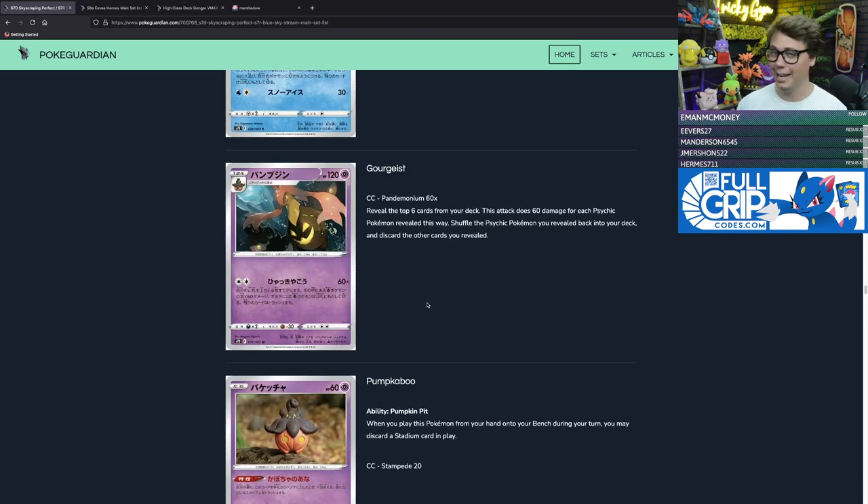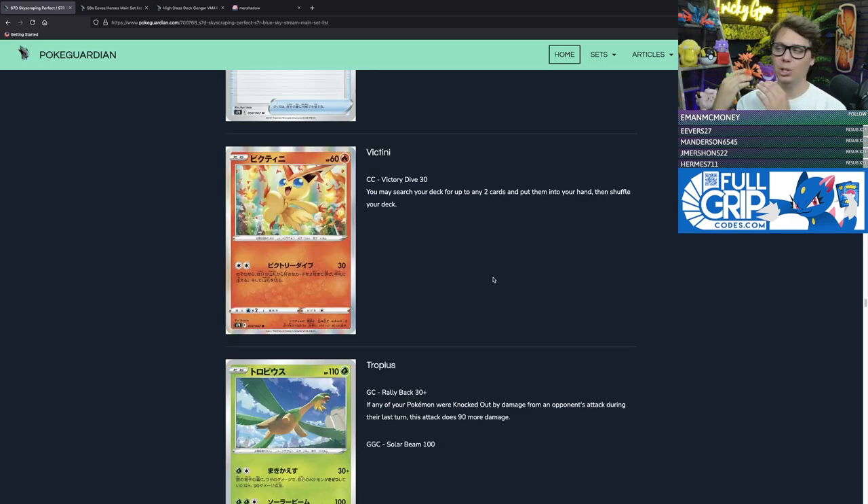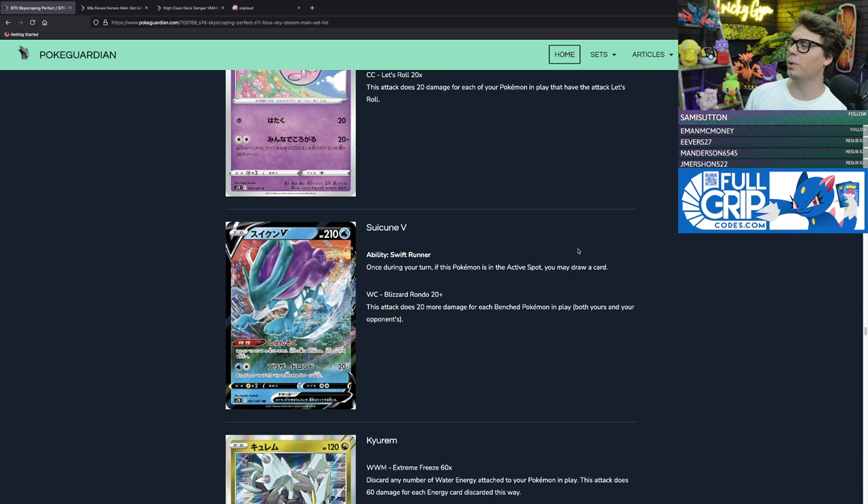There's also a red Solo Cup item card that allows you to switch a card from your deck — you could play Solo Cup with Altaria, which puts any supporter on top of your deck, to get that card into your hand. It could see play in combination with specific cards like Altaria. Victini as a holo rare is a great setup card — for two colorless energy, Victory Dive does 30 damage and lets you search your deck for any two cards. Suicune V has the ability Swift Runner — once during your turn if this Pokémon is in the active spot, you may draw a card.